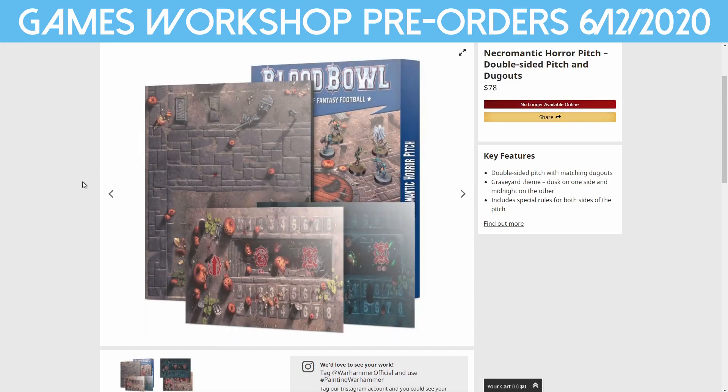Now we move into Blood Bowl. A lot of these have already sold out, but there are a lot of items that haven't been released in Australia or New Zealand until now. Shipping and sending stuff out to different territories is all over the place at the moment — we've seen the Death Guard delayed across the board, and other models delayed too. Like the Primaris Chaplain on Bike has only just come out last week.